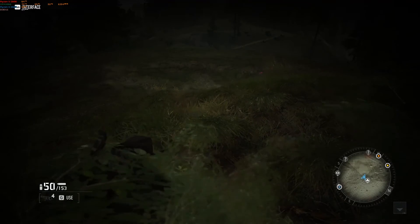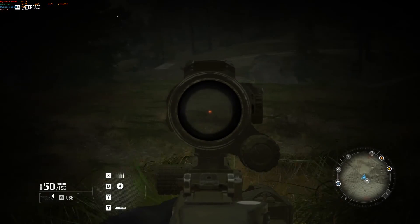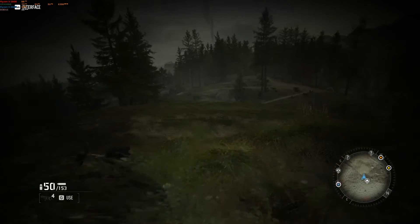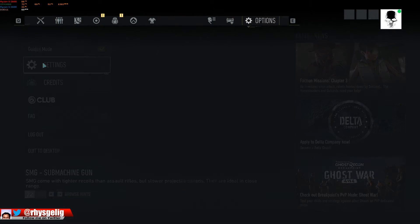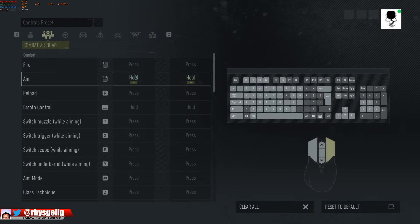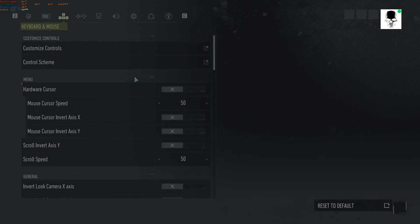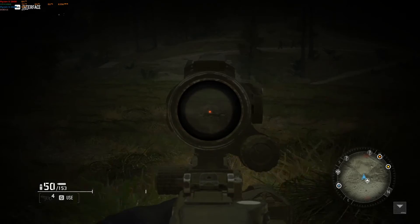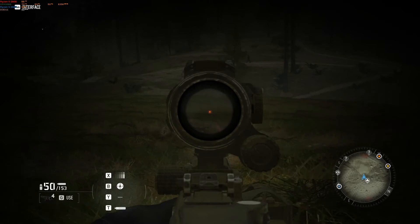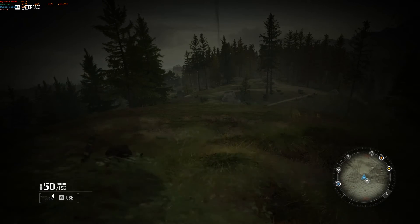The temporary fix is: change the aim button from 'press' to 'hold' in the settings, then go back to the game and the controls go back to normal. Since I don't like holding the right mouse button to aim, I then go back to settings and change it back to 'press.' This can be very tiring and annoying.